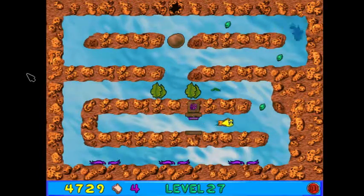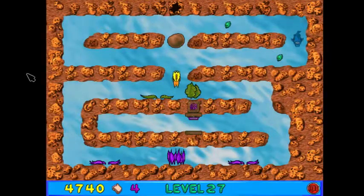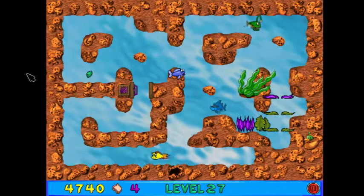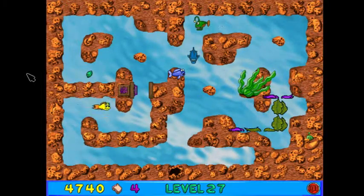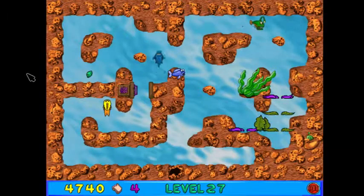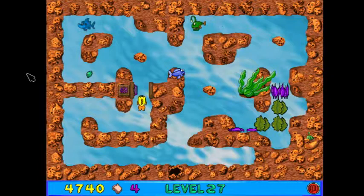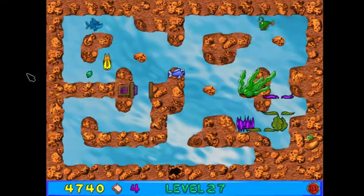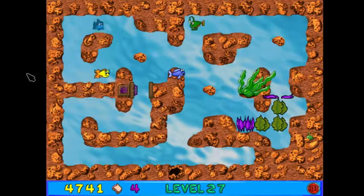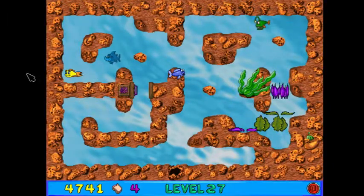I'm pretty sure there are gonna be some randomly spawning fiends like ice cream cones in there. Should we leave and come back? I'm actually gonna go back and grab that kelp seed because there are two other kelp seeds in the next room that we don't need to worry about. Hi, Spongehead, you're getting a little close. This over here is a cycle though, so we can avoid him. Okay, he's being really annoying.